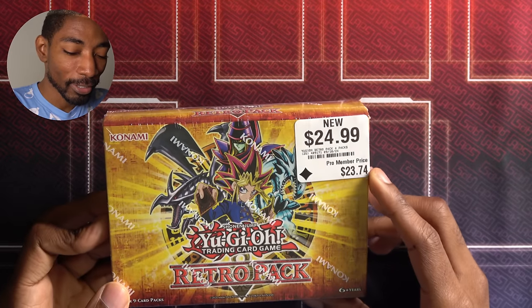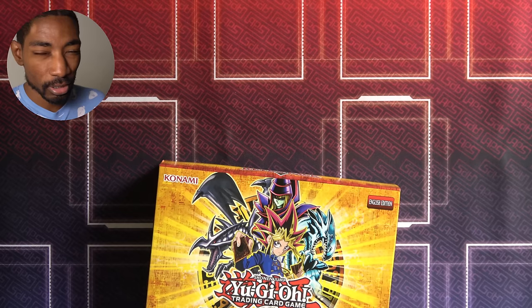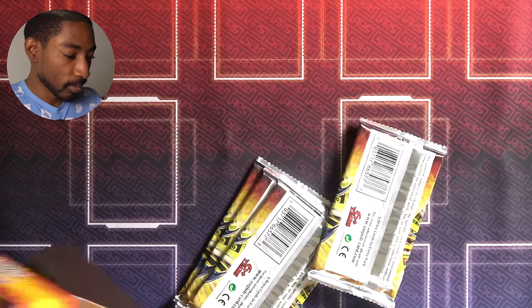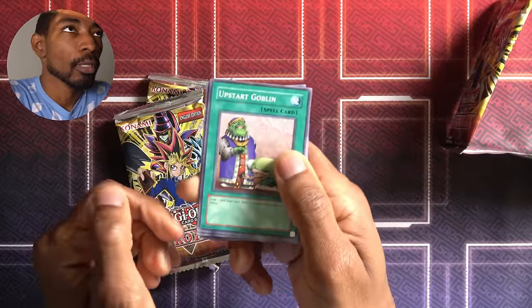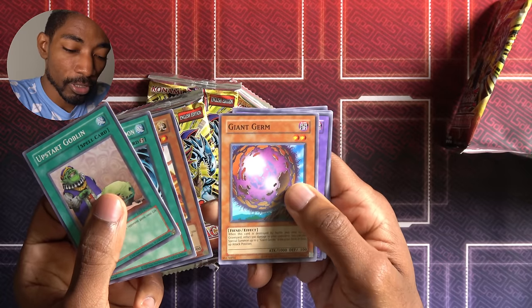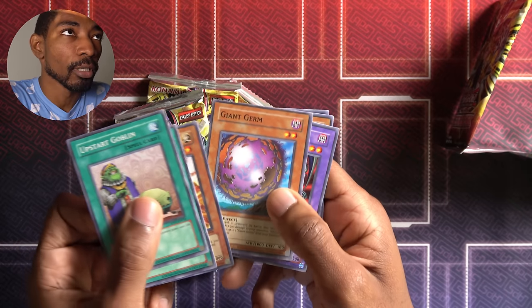Time to open my Retro Pack that I paid $24.99 for, so it better be good, GameStop. If I remember correctly from last episode, the main thing I'm looking for is maybe something to summon with my Mother Grizzly and those other searchers, and a high attack point monster would be good too, because I don't have reliable tribute summons like Alec had with Summon Skull and Dark Magician. I will take a Blue-Eyes at this point — even if it's two tribute, at least it's the strongest thing in the set. Upstart Goblin, another MST, Senju, Giant Germ — I think this means I can actually now run Giant Germ in my deck because I had two before.